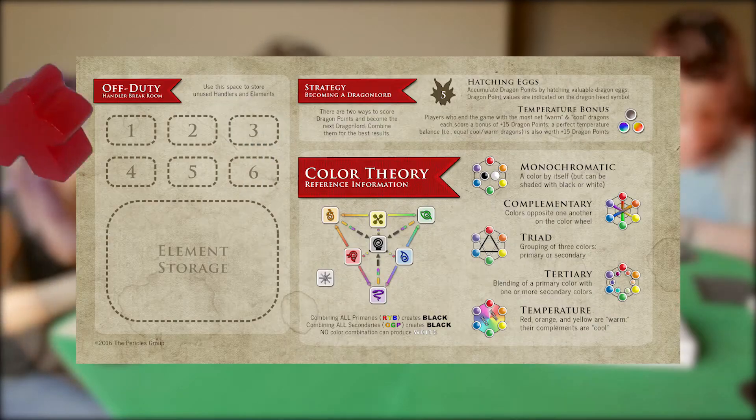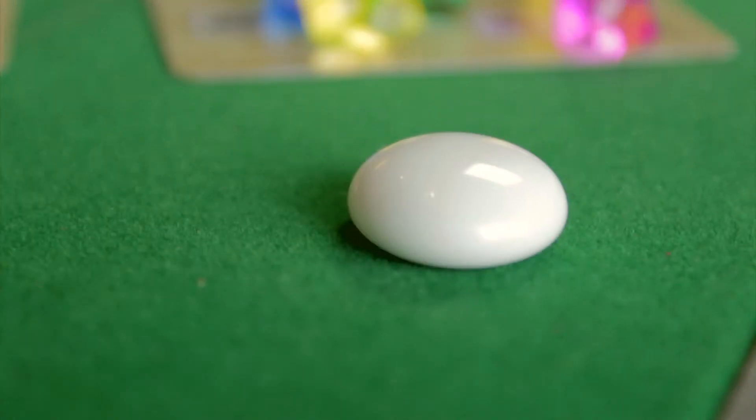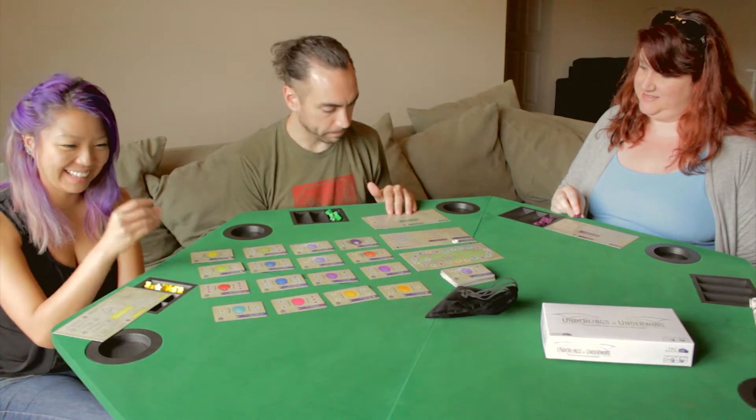Each player should take two handlers of their chosen color and place them in the break room area of their player mat. Give the Player One Egg token to the person who most recently ate eggs in real life, and now you're ready to begin.